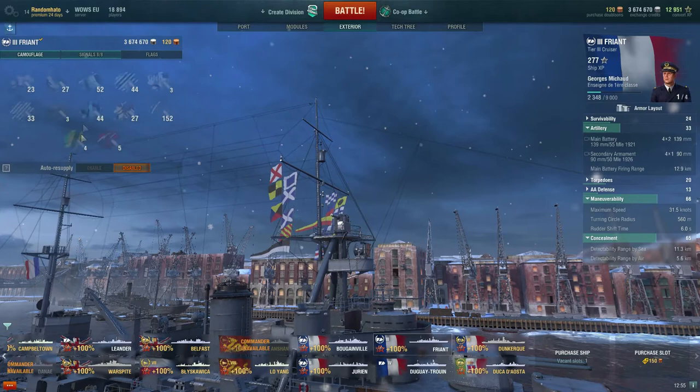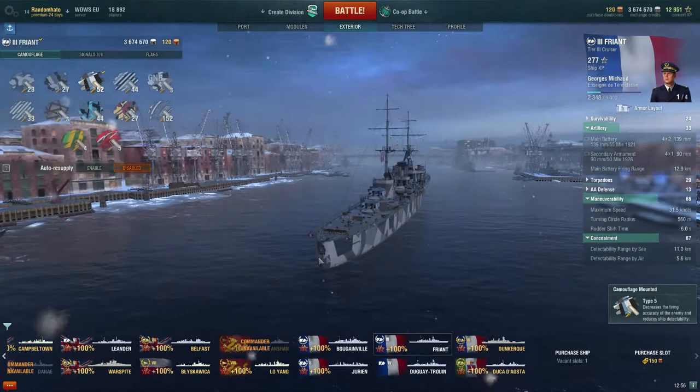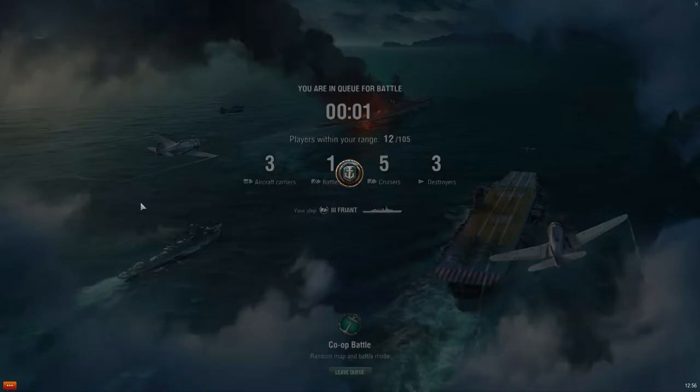We'll get some Type 5 camouflage on there, which will bring our concealment down to 11. That gives us a little bit of an advantage there. And we'll take her into a co-op like we always do with a new ship.